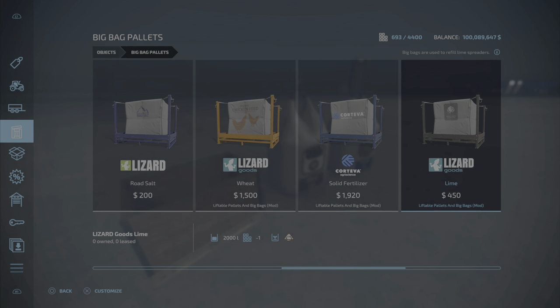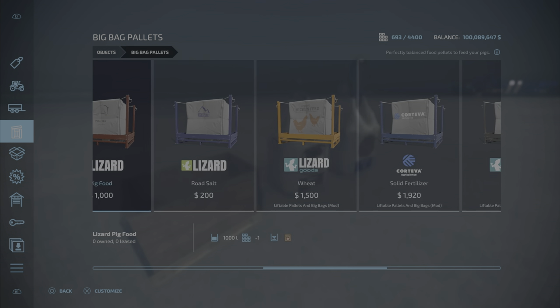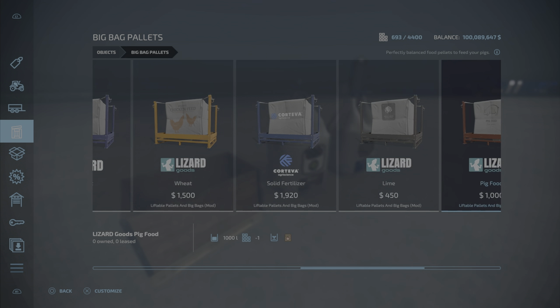We've got wheat, solid fertilizer, lime, pig food, road salt, seeds. Those are all the same price as base game. However, you can lift them — they only weigh 100 kilograms.